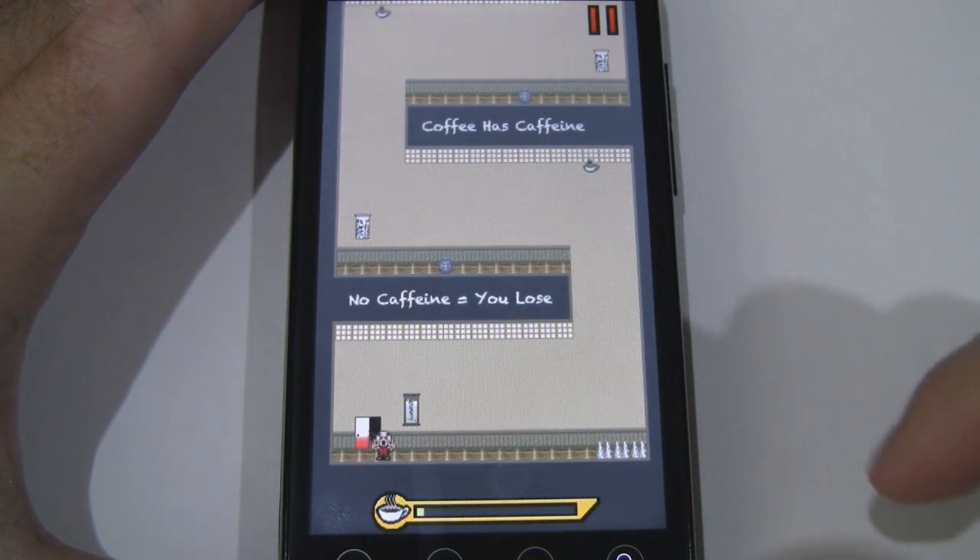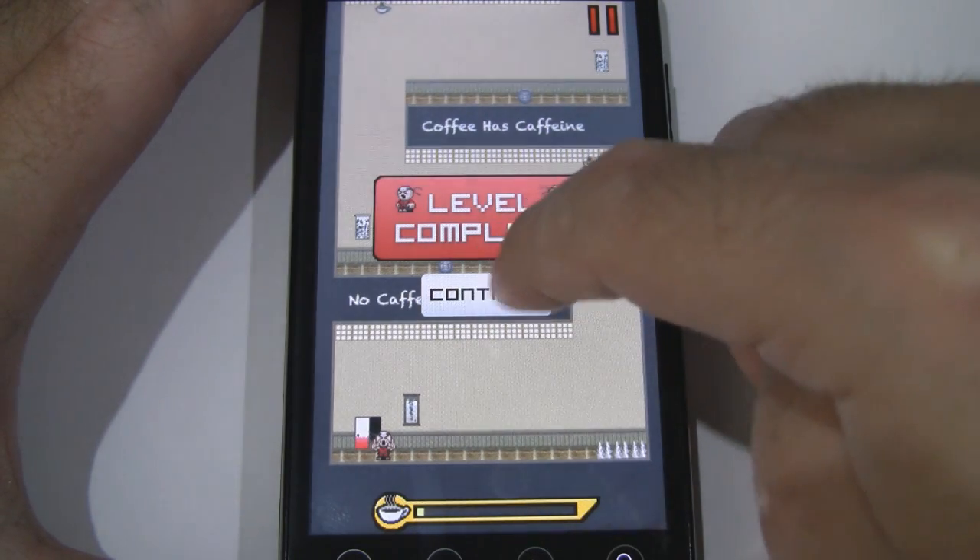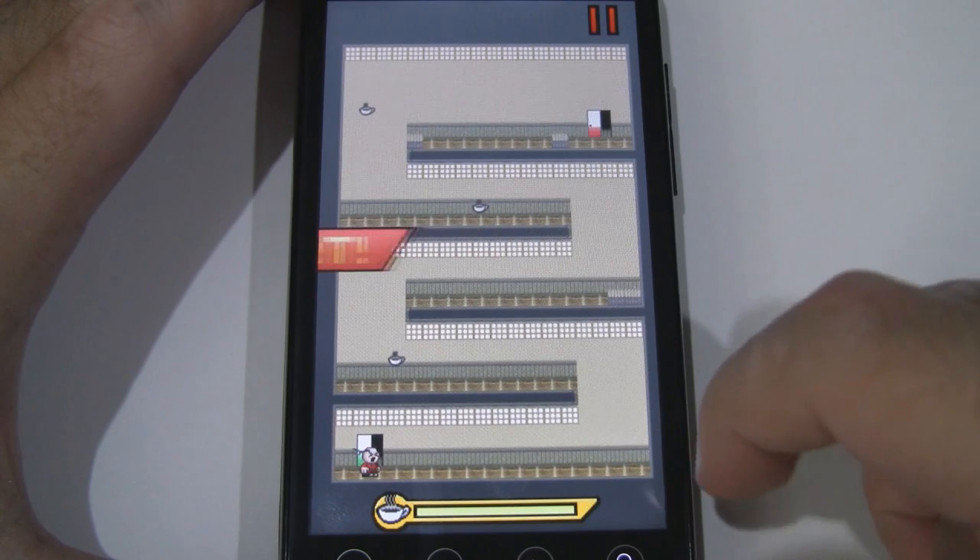And you see here we have some coffee. That actually fills up this bar down here. This is your life bar, or I guess caffeine bar. So when you see coffee you want to get it.